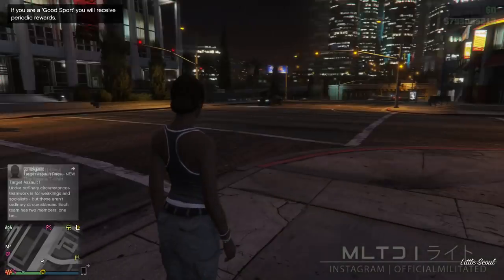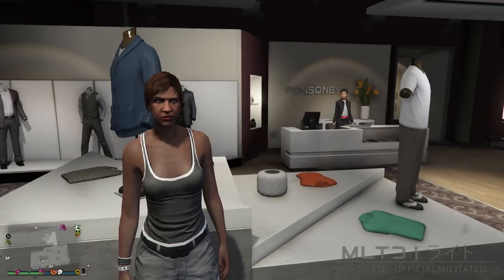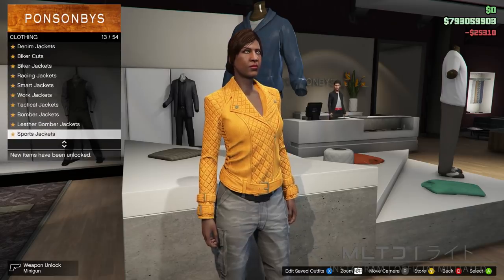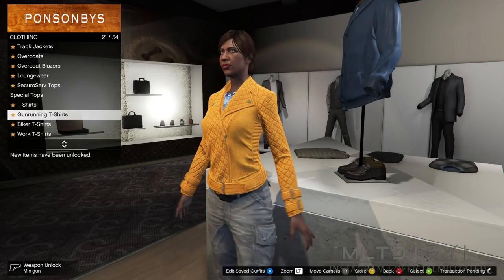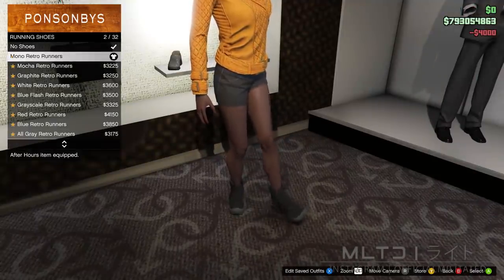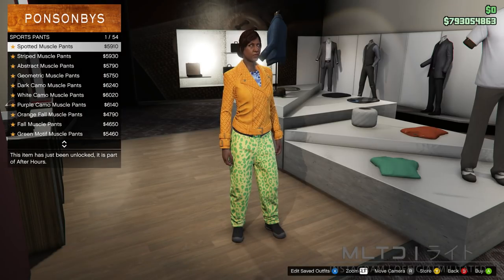The next step is to head over to the nearest clothing store. Before we continue, if the character you have just created has spawned in with any additional glasses, earrings or hats then please make sure that you remove them now. With that done, head over to the top section and go into the leather jackets category. From here we're going to be purchasing the orange padded leather jacket, which is the first one on the list. Next, back out and go down to where it says gun running t-shirts. Go down to the bottom and purchase the blue digital t-shirt. After purchasing those two tops, back out and head over to the shoe section. Head into running shoes and purchase the mono retro runners. Now back out of shoes and head over to the pants section. All of these components are essential so please do not change them. In sports pants we're going to purchase the spotted muscle pants.